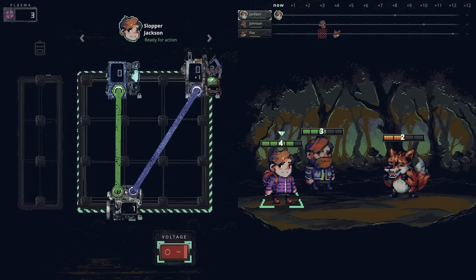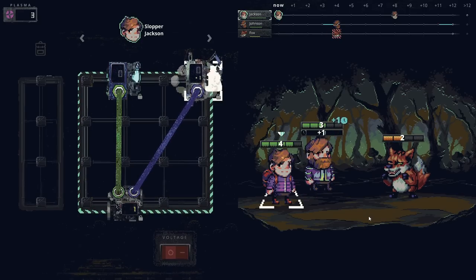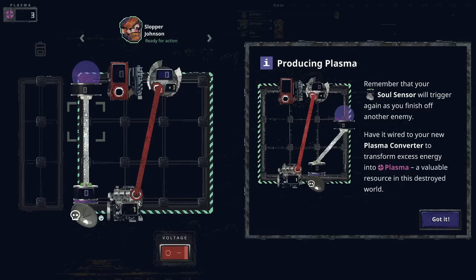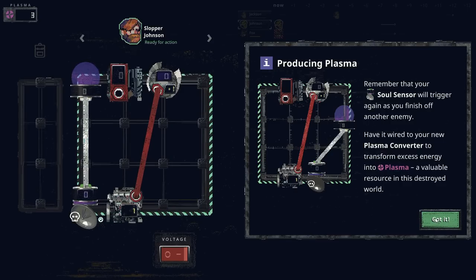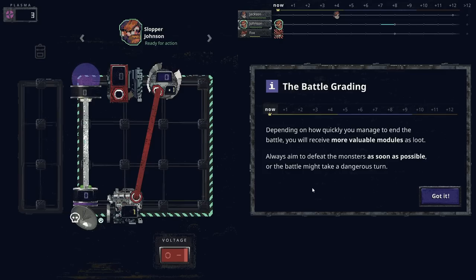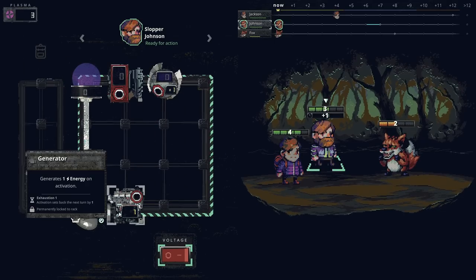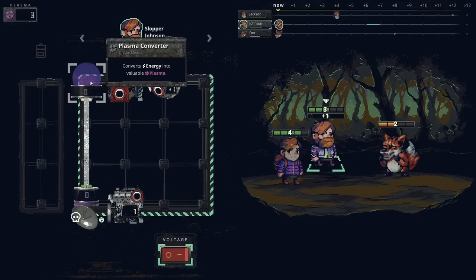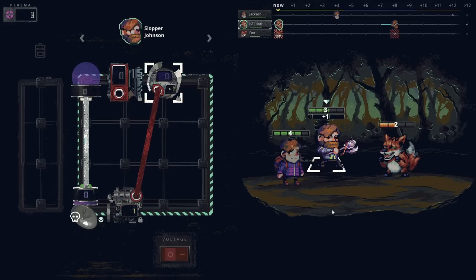Remember how the Chrono Cat pushed a turn back on the timeline? Slopper Jackson can do the exact same with his decelerator module. He should delay his brother's turn to the next time step so it'll be aligned with the enemy and he can use the blade module again. We are hooked up. We also get this health potion — it's got a universal one. Bye-bye.